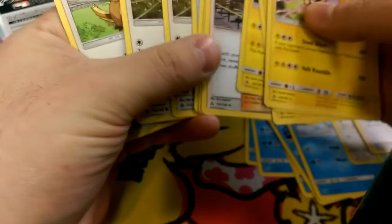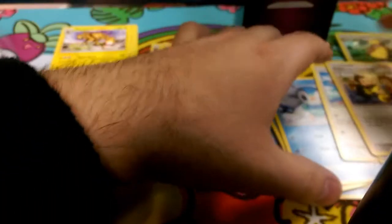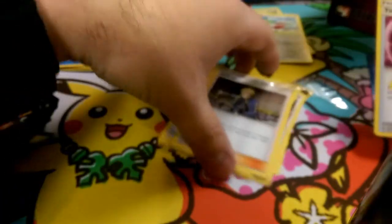We got the Empoleon line again, so same deck we did last week I think. And Electabuzz. And Gumshoos — this is actually the thing I did not want. Got the Empoleon last week, I kind of wanted Garchomp this week, but that's what happens. Let's go ahead and separate them into types: water, electric, normal, trainer.